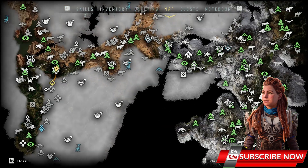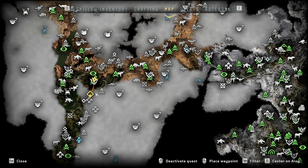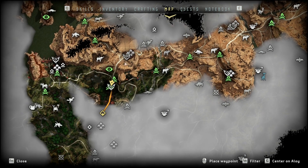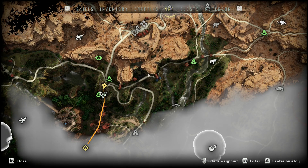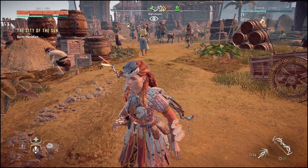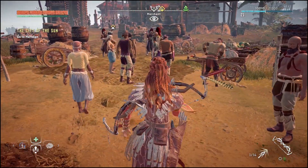You will have to travel to Meridian — but we don't need to go right into the city. On your way, you will find a few campfires, and near one of these campfires there will be a very interesting merchant. Let me show you the location. You can see people crowded around — something is definitely going on.